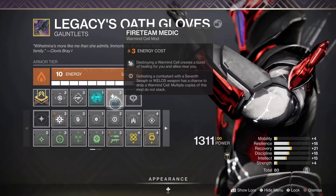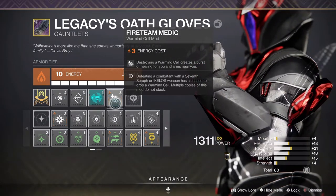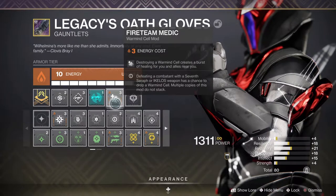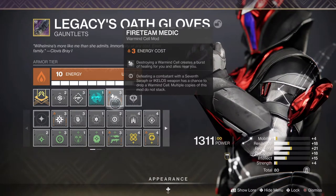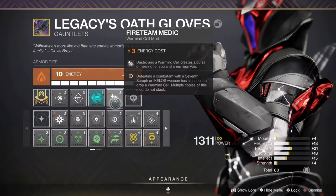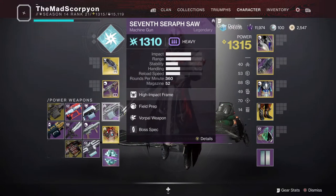Fireteam Medic is a very handy Warmind Cell build mod. Basically, when you destroy a Warmind Cell, it creates a burst of healing for you and allies near you. The burst of healing is at least half of your health and half of your shields at the same time. This is definitely something that when you combine with Ikelos and Seven Seraphs, you'll be churning them out often.